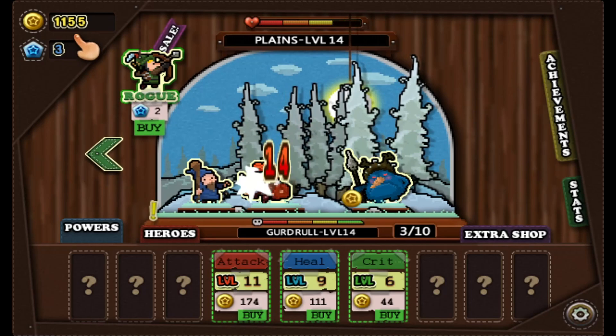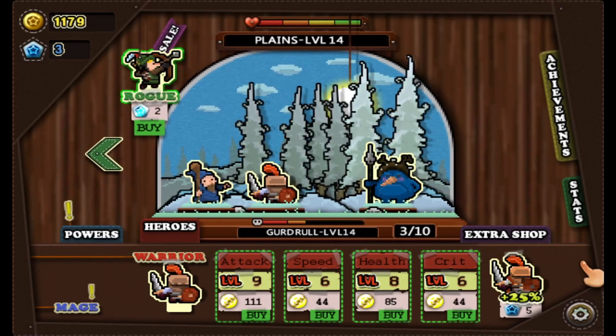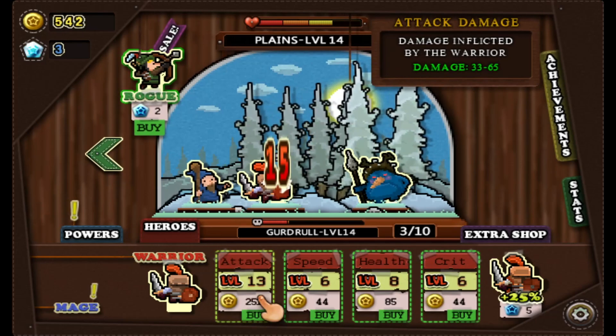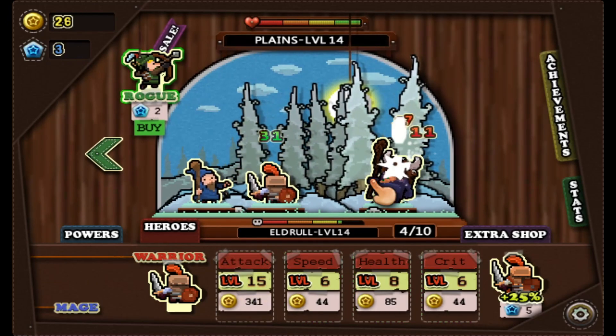Alright guys, I'm at 1,155 coins. Maybe I'll get more damage so I can wipe through the levels. It's only doing like 5 ever since I was upgraded. I'll just keep it at that. I upgraded the wrong thing — I upgraded the warrior. Whatever, I'll just save up another 1,000.